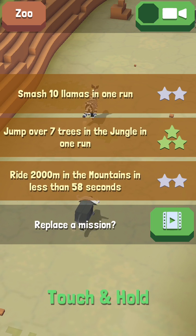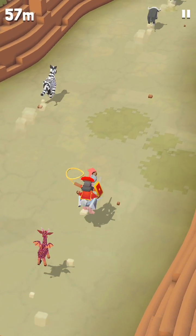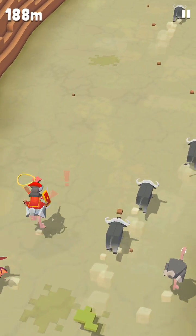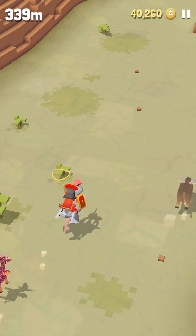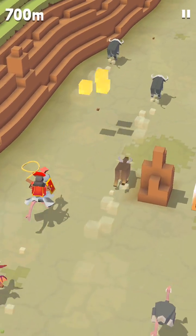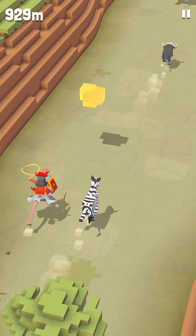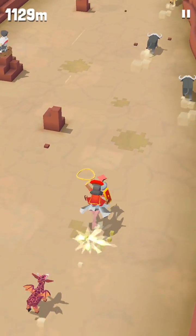The next secret animal we're going to try to get is Vultureon. You're going to have to ride to 1,000 or 2,000 miles on any animal — it doesn't matter which one or if you jump off. But you just have to ride to 1,000 or 2,000 miles, and there will be a cliff. On the edge of the cliff will be Vultureon, and you need a giraffe in order to jump over the cliff and onto Vultureon.